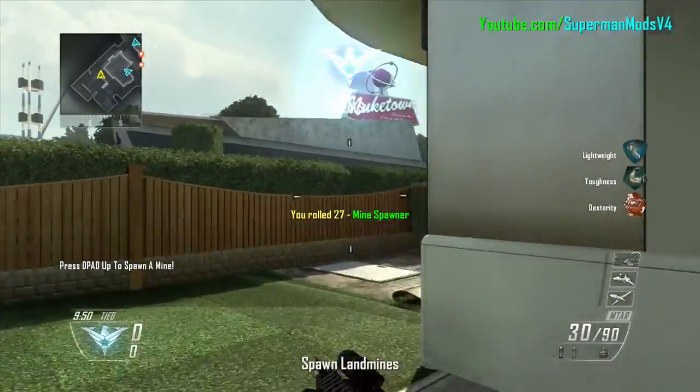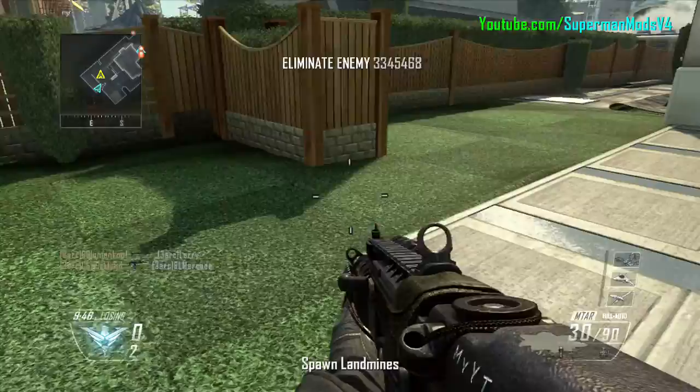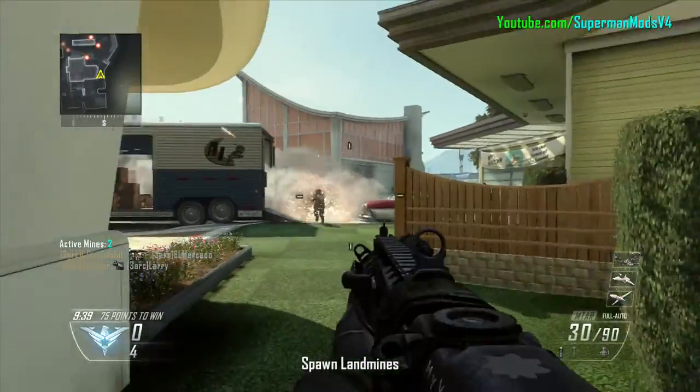Team deathmatch. So my first roll is a line. What you do is press up on the D-pad and you place a line just like that, and if they run over it they die.